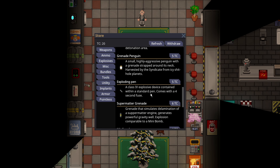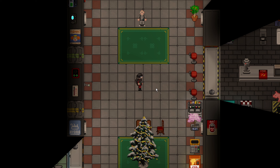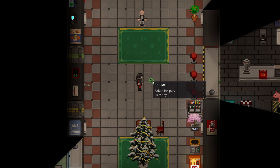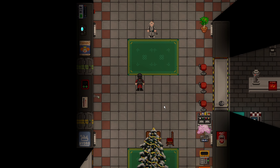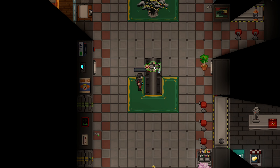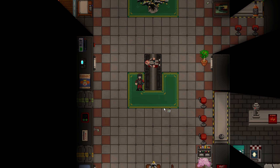The exploding pen is a five telecrystal purchase — a class four explosive device contained within a standard pen, with a four-second fuse. You purchase it and get a red exploding pen box. Press C to unwrap it and it just looks like a normal pen — you can put it in your pen slot or wherever. If you pick it up and press C it'll start the timer. There is no audio. After four seconds it explodes into a cross shape. The explosion radius is small, but the damage is enough to crit an unarmored target if they're dead center.